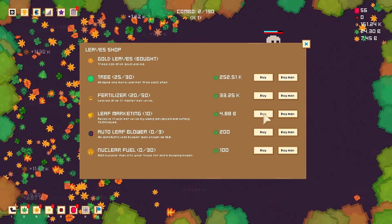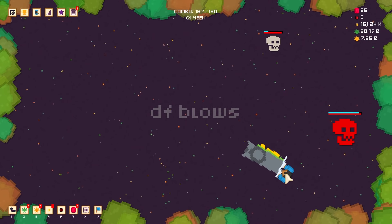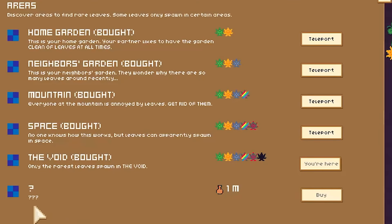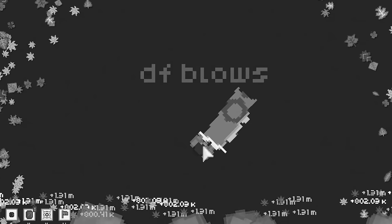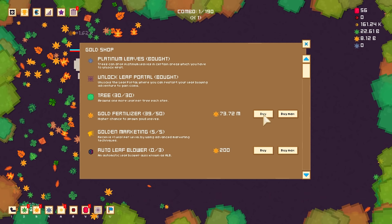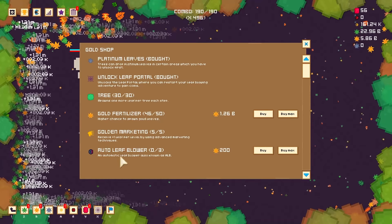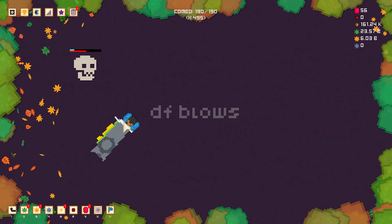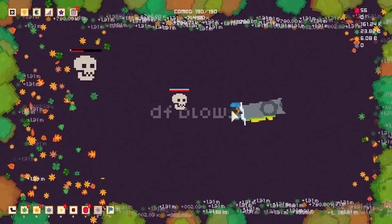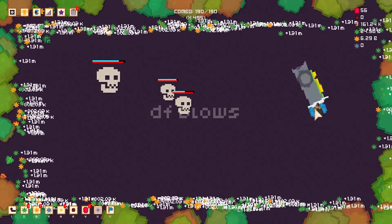Let's boost the green leaves with a little bit of leaf marketing — there's up to level 11. So that means for every green leaf off the edge of the screen, we get a cool 1.31 million leaves. There's a new level I've never seen before for 1 million of these things, so we're gonna head there right now. All this because I blow so much. Guess we should probably unlock the platinum leaves now, and maybe take some of the fertilizer for gold leaves. We can afford it. Do we want auto leaf blowers today? I don't think we need them, because I can basically clear the entire map by doing this. My leaf blower is so powerful and my blowing skills so damn good that I need not try anymore.